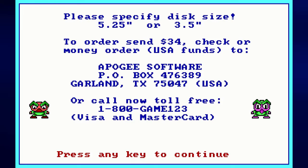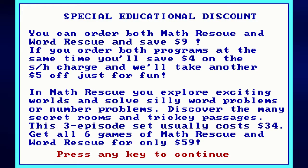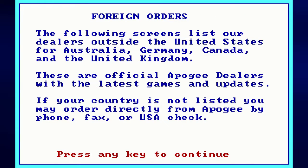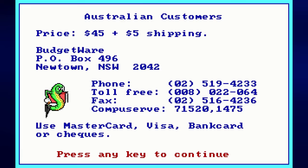There's the old address, the old phone number, and there was a special education discount for teachers. You get to learn about Math Rescue on this screen as well — if you played Word Rescue you'll have an idea of how it plays, though there are some differences I'll mention whenever I play Math Rescue. And of course you could do fax orders back in the day — the good old days of fax machines.